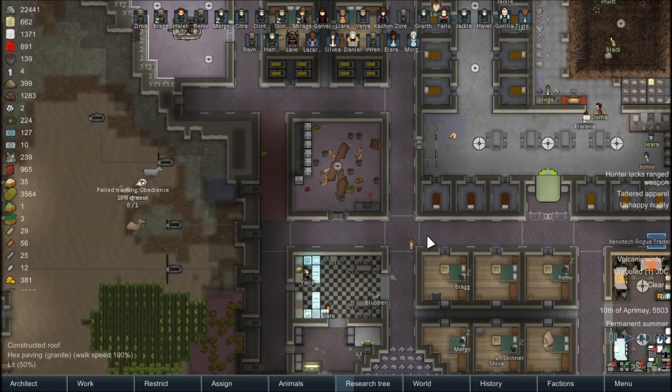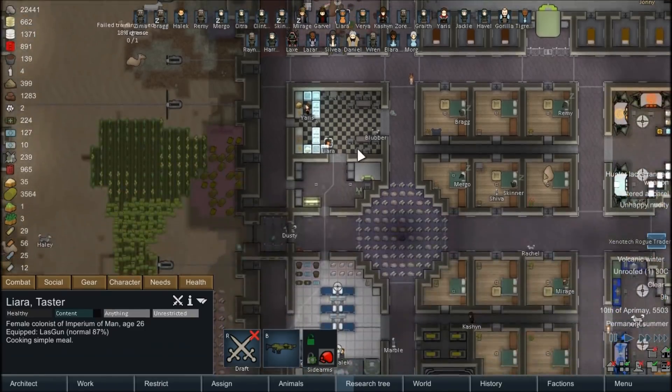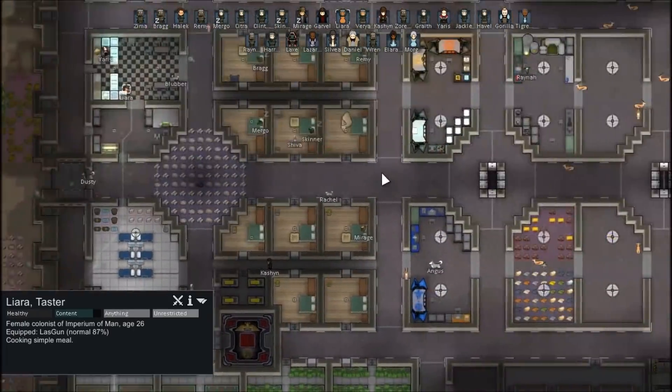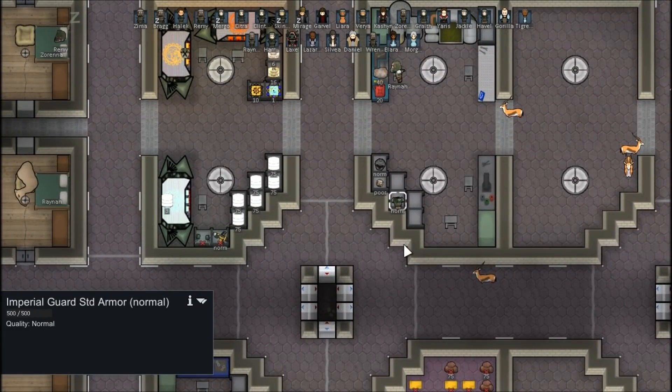We've been lucky in terms of food. There was first a Manhunter pack of grizzly bears that we dealt with. I think Liara was the only person injured - she got scratched up a little bit, but she's healed now. She's also naked. I took her armor off because I was trying to get her to go pick up this new one, so hopefully she'll do that eventually.